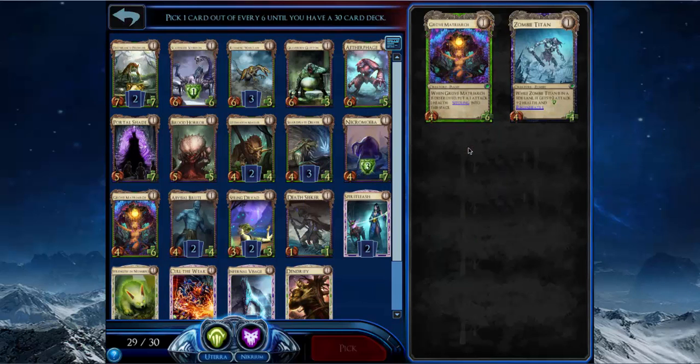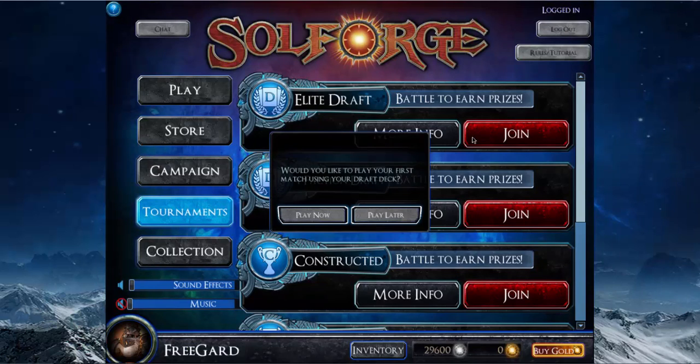I think this pick is kind of close between Zombie Titan and Grove Matriarch. Zombie Titan works well with my sideline creatures that have Regen to make my Spirit Leashes better. Grove Matriarch makes my Spring Dryad better but is harder to control and slightly less reliable. I still think I'll pick Zombie Titan though — yeah, okay, sweet. So that was the draft.